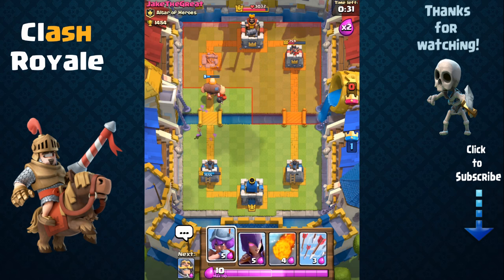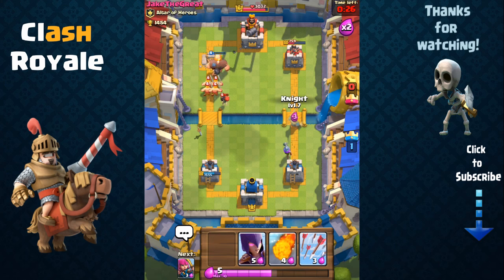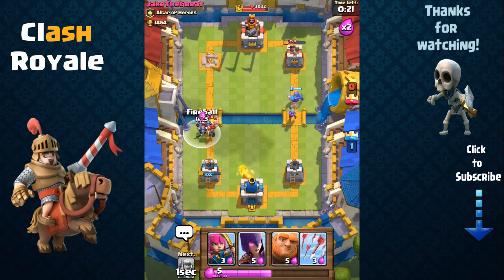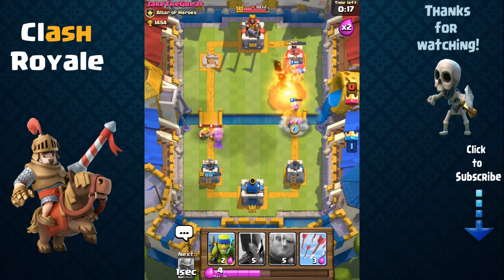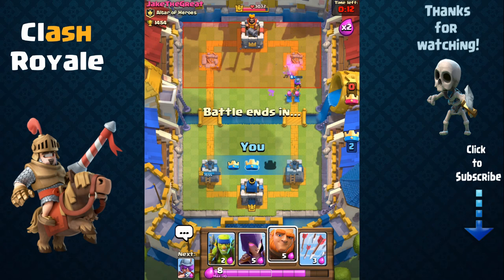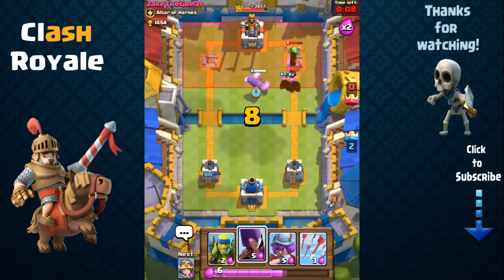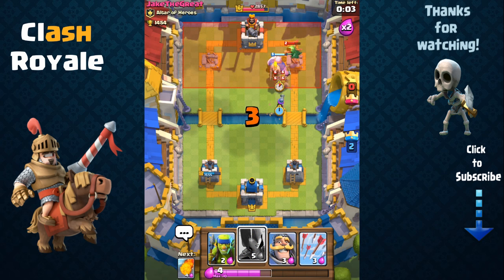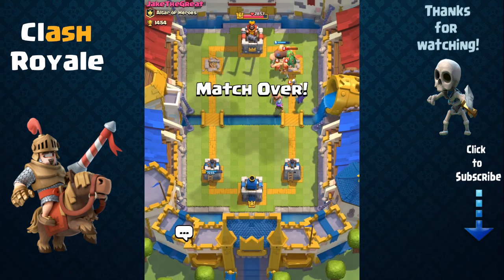Going for the king tower is very risky as it has a lot of hit points, so instead we're going to focus on the right side. We're going to send out our musketeer and support her with the knight in front. He has a bunch of troops clumped together — never clump, because we're going to send out our fireball and take them all out at once. We've taken out his second tower and now we can go for the king tower. We combine our giant with the musketeer and witch — game over. Good game, Jake.